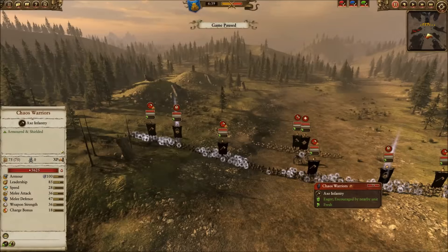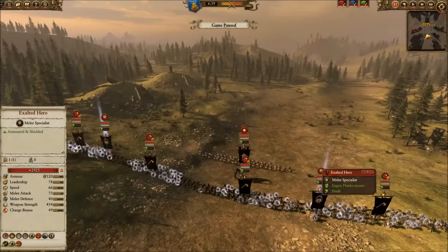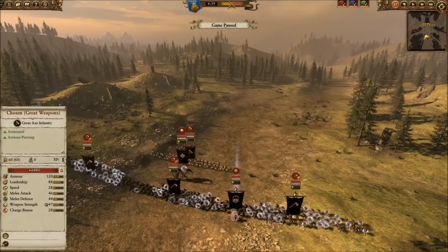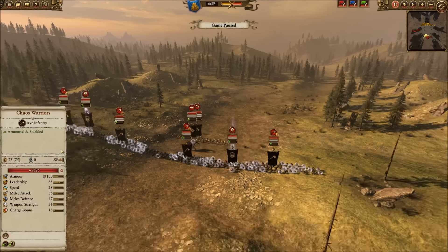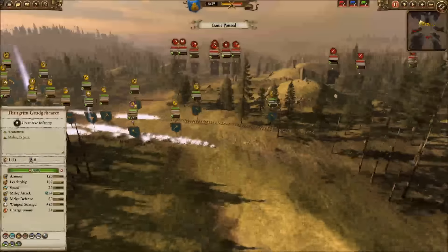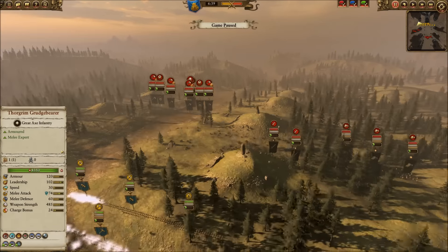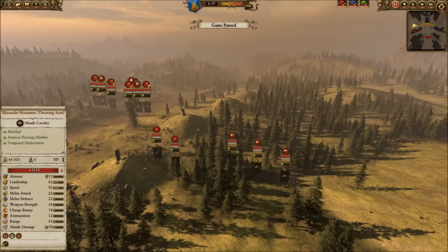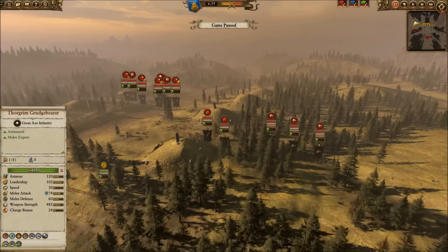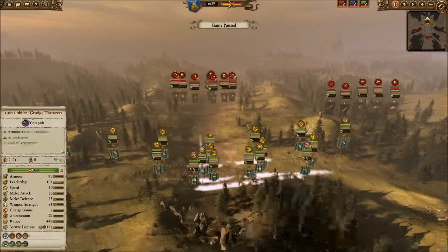My opponent initially has a line of chaos warriors — looks like four of them — two exalted heroes supporting them, a chosen with great weapons, and Sarthoriel the Everwatcher. I know he has more units than this; I've played enough to know he hadn't spent all his money on that. He also has two aspiring champions and three marauder horsemen with throwing axes with armor penetration hitting my right flank.